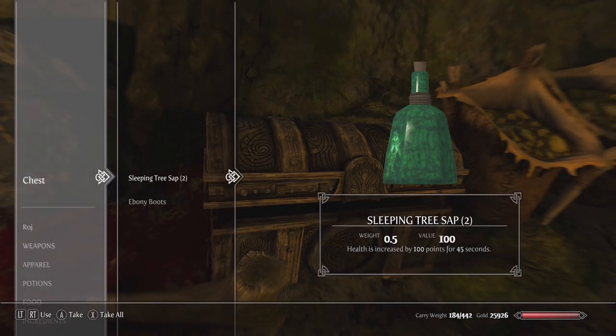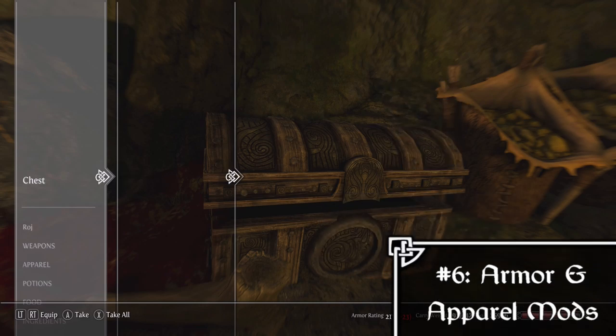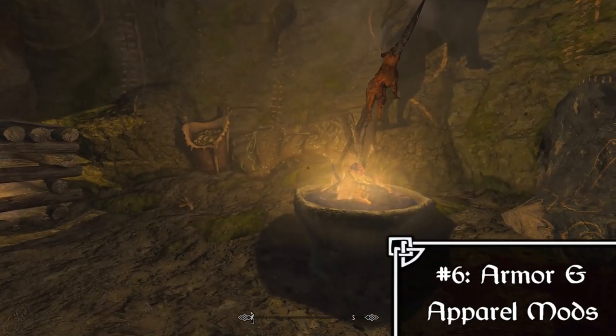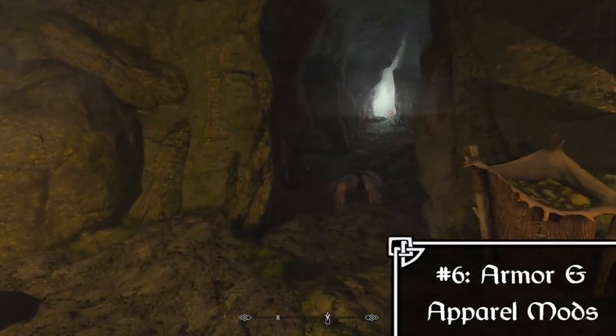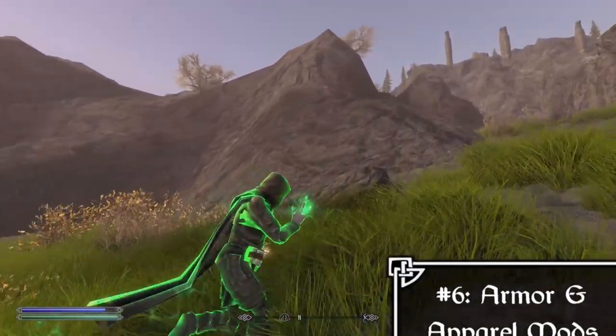After your physics mods we move on to the Armor and Apparel section, which includes mods such as Face Masks of Skyrim, Cloaks of Skyrim, Practical Armors, Authentic Legion Armor, and the Guard Armor Overhaul. Any type of armor or armor overhaul you want would go in this section.